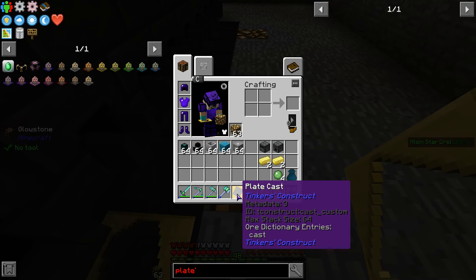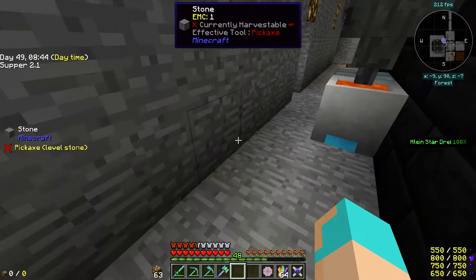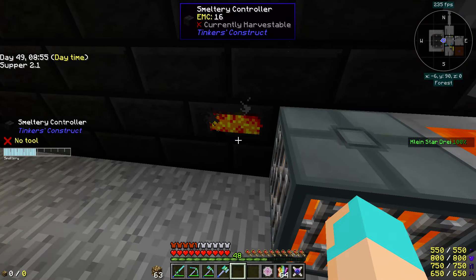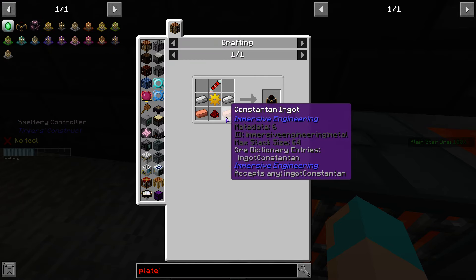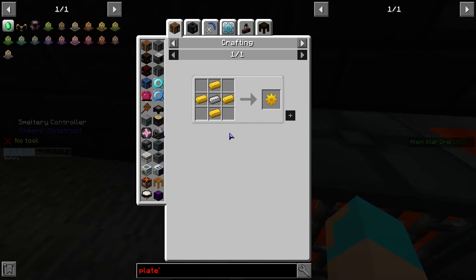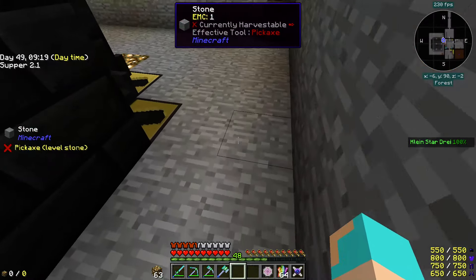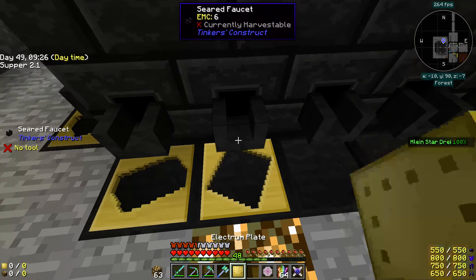Let's check. Numistic Dynamo requires constantin, redstone, constantin gear, transmission coil, and iron — so that's not going to be difficult to make. Four ingots — oh, it's one ingot per plate. That makes it easy.